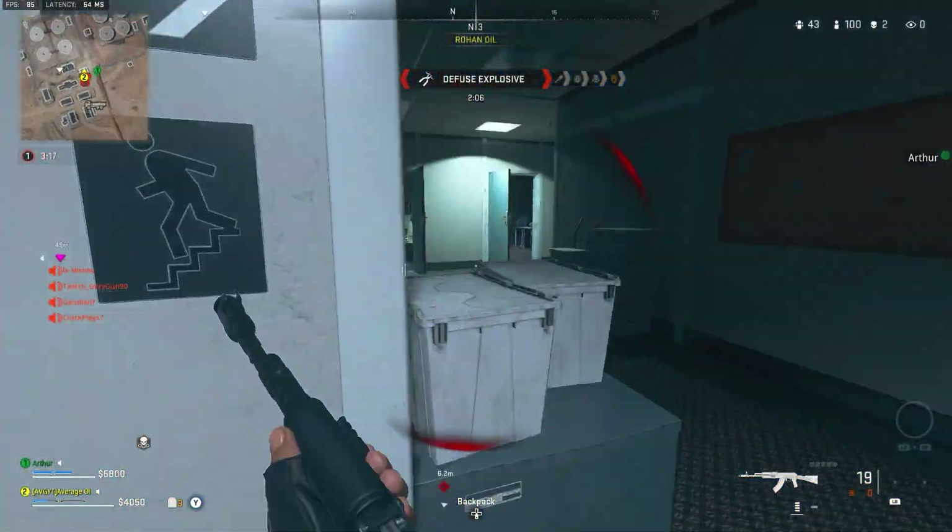For tacticals, I would always 100% suggest taking flashes. In Warzone 1 everyone ran stuns, but the stun effect in Warzone 2 doesn't last nearly as long, and while stunned you can still see — meaning you can spot enemies and aim assist will still help you shoot. With a flash, however, your screen goes completely white. The flashes in Warzone 2 are incredibly strong, and when you couple that with the lack of footstep audio, if you flash someone they have no idea where you're coming from, aim assist won't save them, and you'll get easy kills.